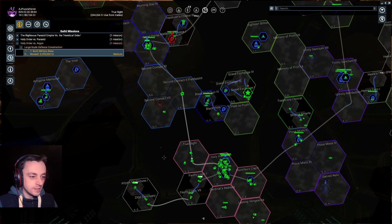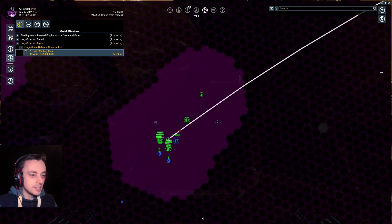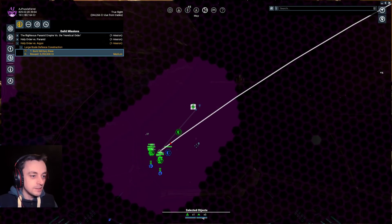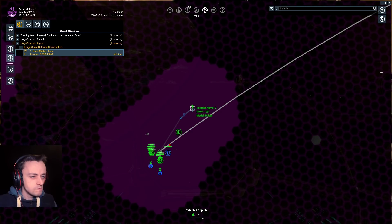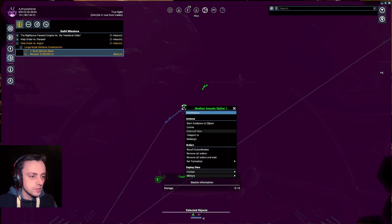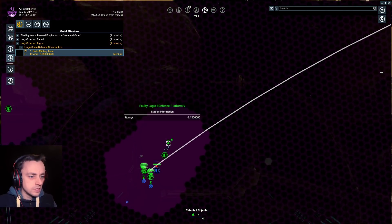I'm so good at getting these things wrong. I don't know how many times I've had stations that have been building forever. Hi guys, I know you've been waiting there for eternity, but now I'm going to send you somewhere else. Why have you got several orders? Remove all orders — you're going to go somewhere else.